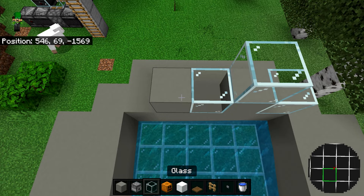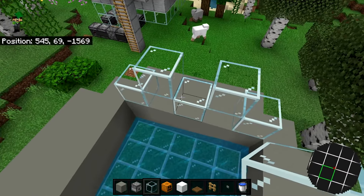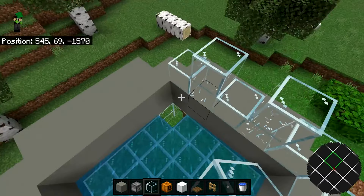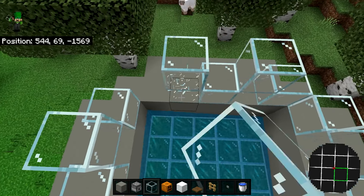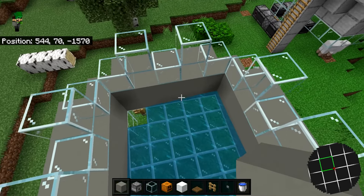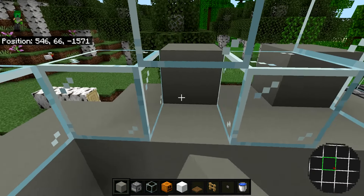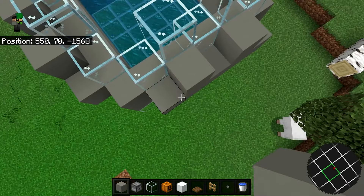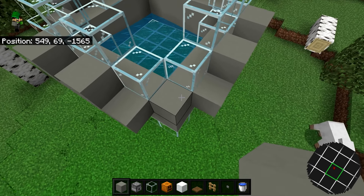Now with our glass blocks, make your way inside and place a glass block, a temporary block, a glass block on top of that, and repeat that until you reach the edge — until it looks like this. Then get rid of the temporary blocks. Now go ahead and do the same thing on all four of these sides. Once you're done placing all the glass blocks, grab your solid block and wherever there's no glass block at the bottom, place a solid block there.